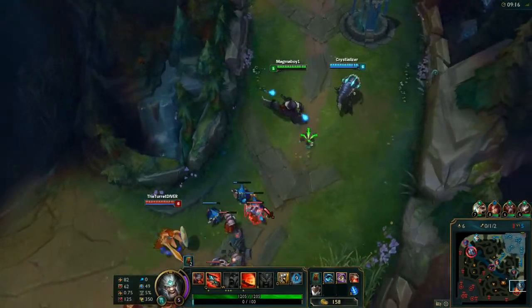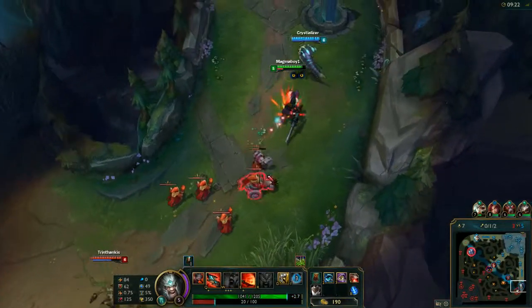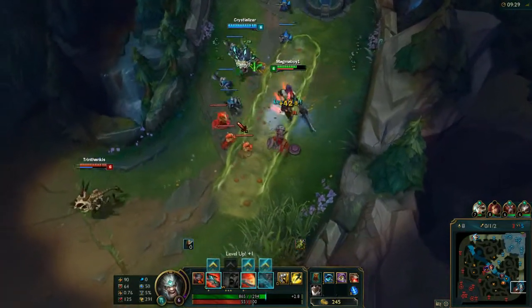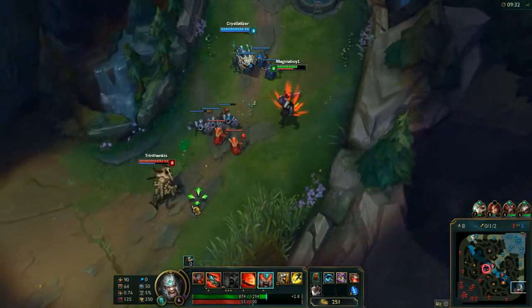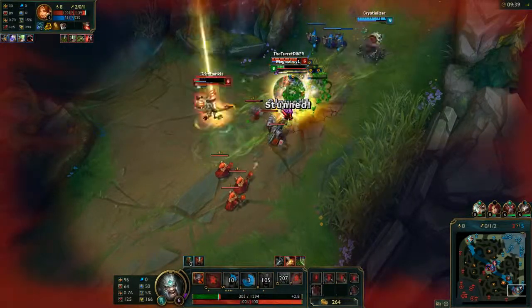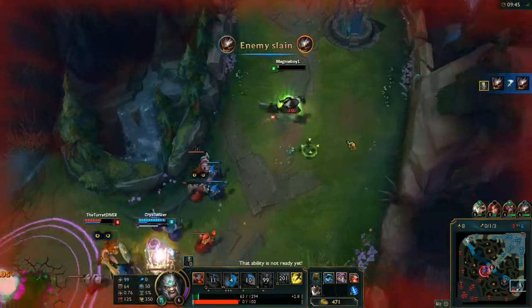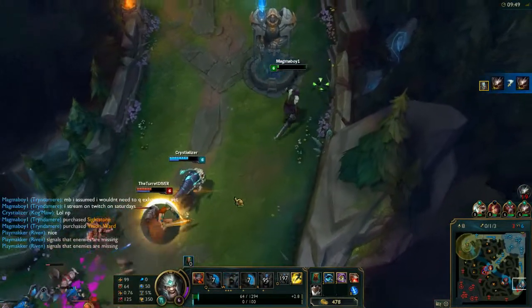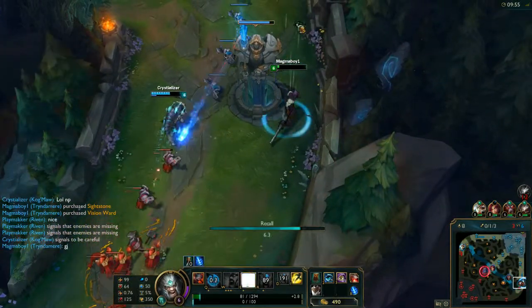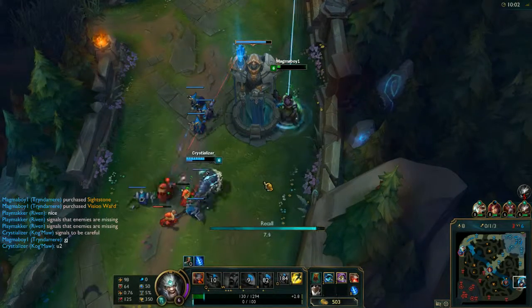I'm not quite level 6 yet, sadly. Just going to go ahead and get this cannon minion for him, and wait a bit. Tank the enemy minions for a bit, keep them off the tower. I'm going to get ready if I have to use my ult at any time. I'm not going to try to steal — I'm just going to back off. I didn't think he would need me to really help too much with that.